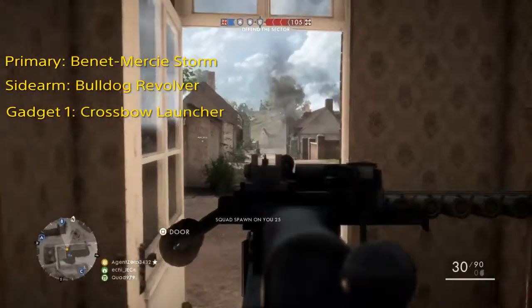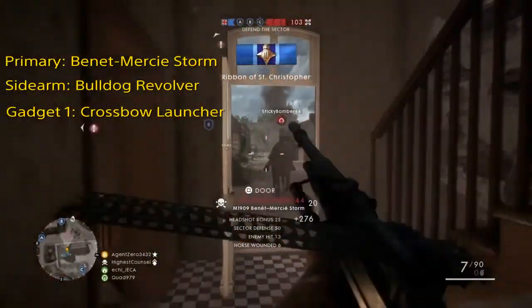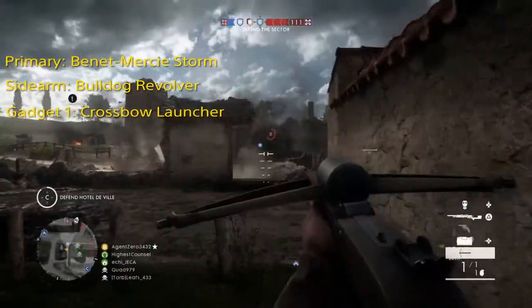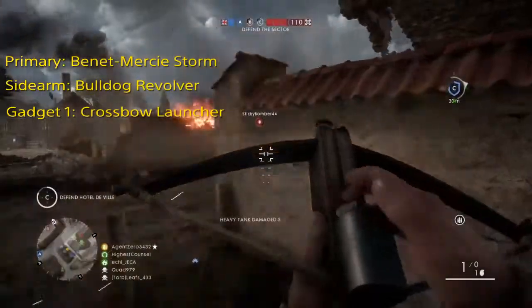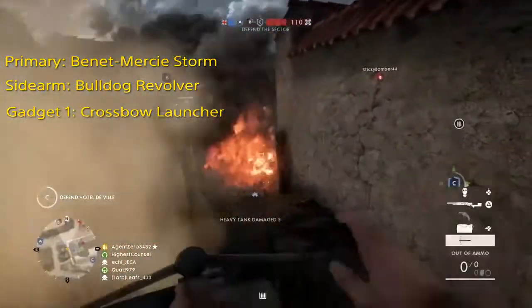Now let's talk about the first gadget that I just mentioned, the Crossbow Launcher. The Crossbow Launcher gives you the opportunity to dish out a lot of damage while also being able to stay on the move. It's very easy to launch a grenade into an objective or through a window to hit your enemies.